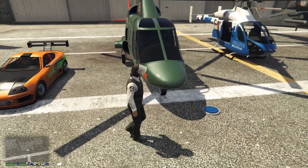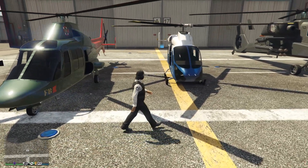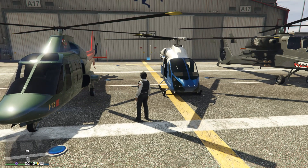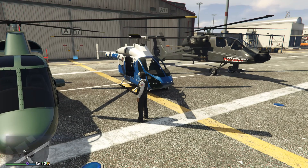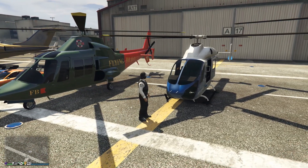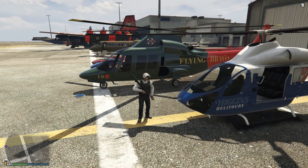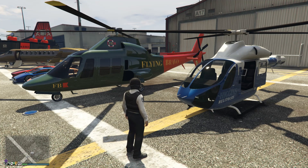Next up we have the Swift and the Kanata. The Swift normally comes in at $1.5 million — this week it's $750,000. The Kanata is normally $1.8 million, this week it's $1.5 million — you're saving $300,000. At least the Swift is half off; the Kanata is really not giving you any discount. Neither of them have missile protection, so if I pulled out an RPG and shot it at either of these two helicopters, they'd be blown up in one hit. They have no weapons either.